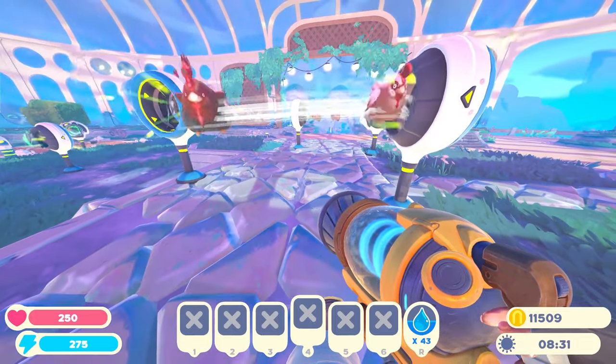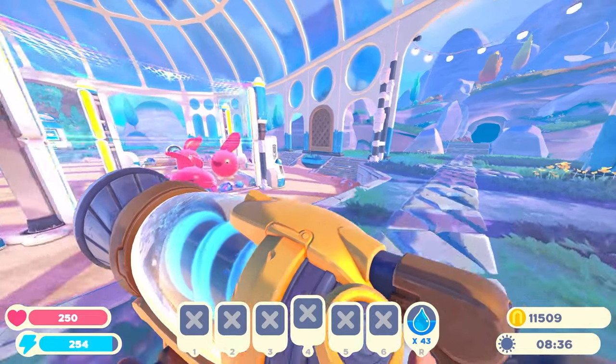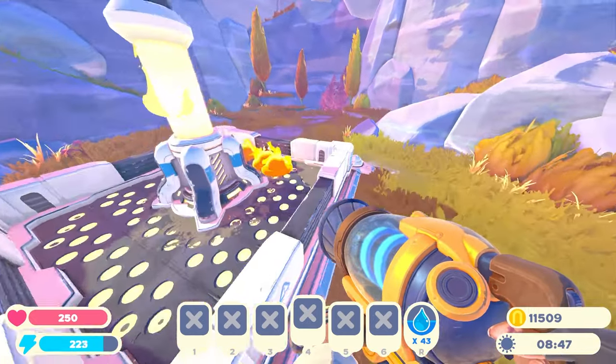What would happen if we put a gordo on the inside there and then popped a gordo? Maybe if we got a lucky gordo. So I'm going to try and catch a lucky gordo today and pop it inside one of those infinite loops.